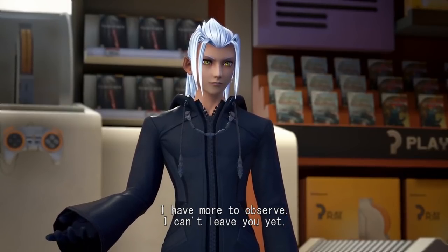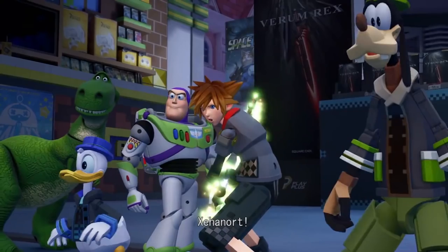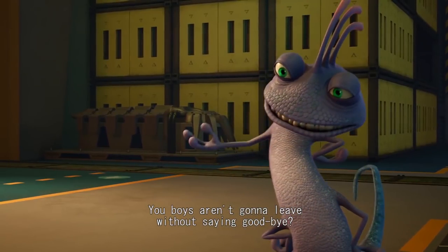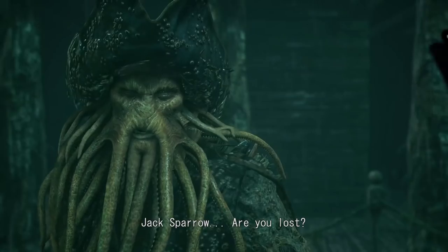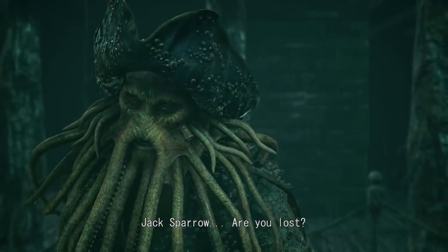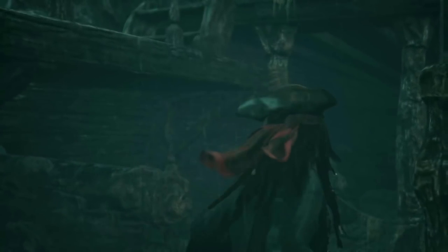In our one and only Toy Story scene, we have Sora and the gang running into Young Xehanort again — nice Square Enix logo in the back of the fake game, priced at $59. Xehanort says he has more to observe, so he can't leave yet. That line makes me think this scene takes place after a boss battle. In our one and only Monsters Inc. scene, Sora and his party thought they were leaving until Randall showed up. Randall was revealed at the Kingdom Hearts Orchestra earlier this year in a private trailer, but this is his first publicly available appearance. This does make it so Vanitas is not the sole villain of the Monsters Inc. original storyline.